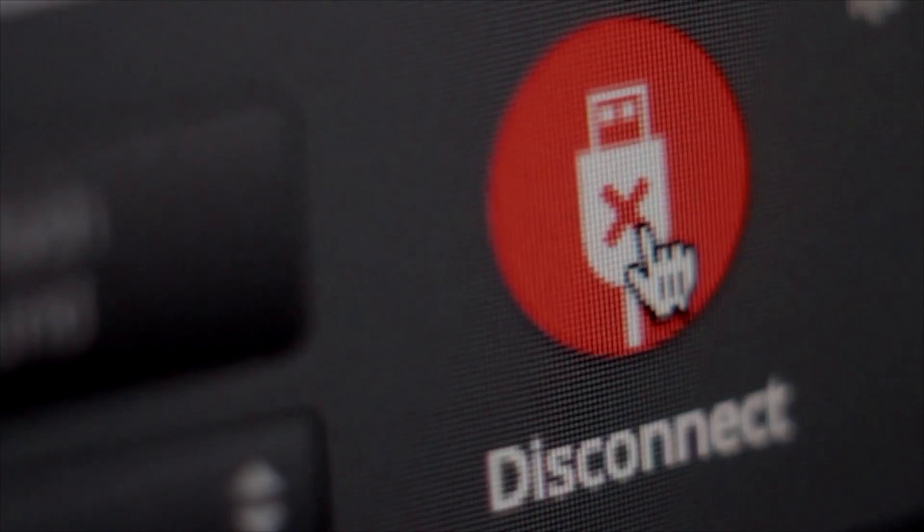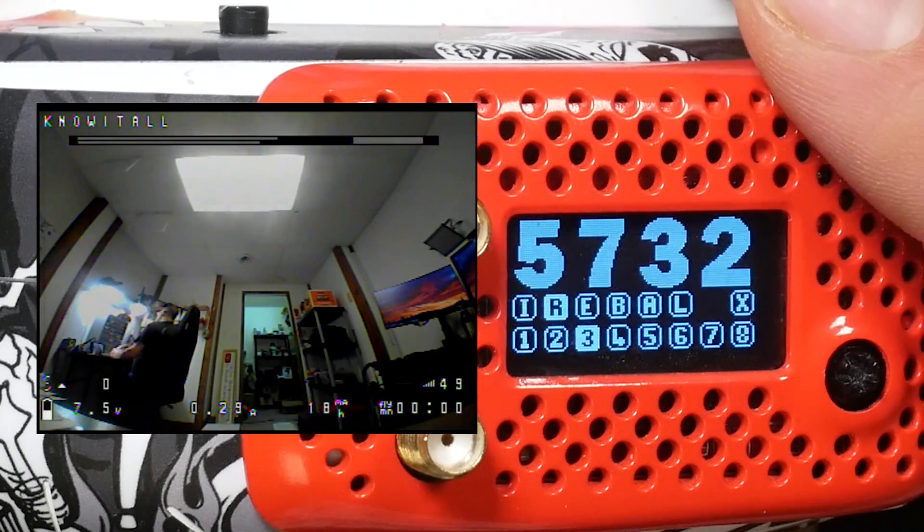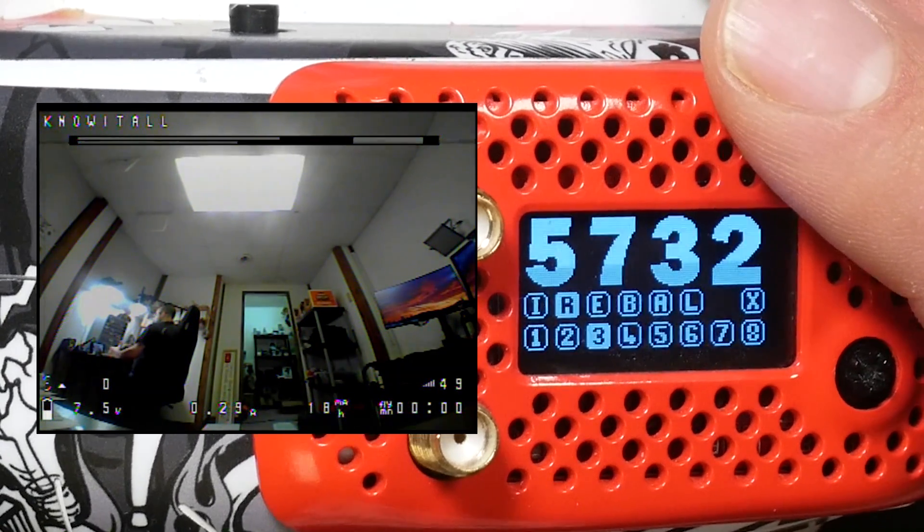And if you have RapidFire, I think you're already interested. And if you don't have RapidFire, stick around because what is RapidFire doing? What's all the hype about? One of the features of RapidFire has always been that it has in-goggle OSD. And you can see in my DVR right now that it's showing the RSSI bars, the signal strength for each of the two antennas. And that's cool.